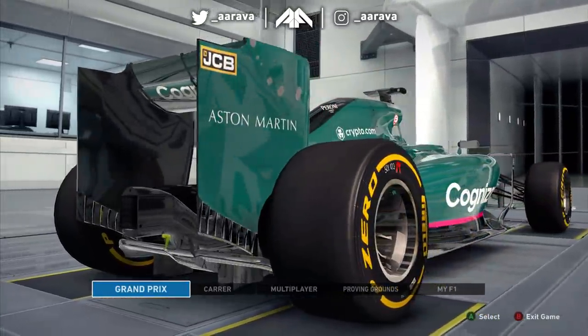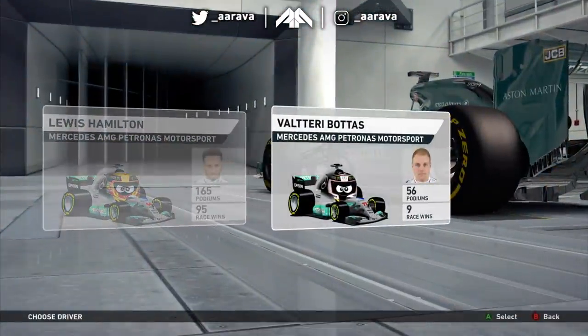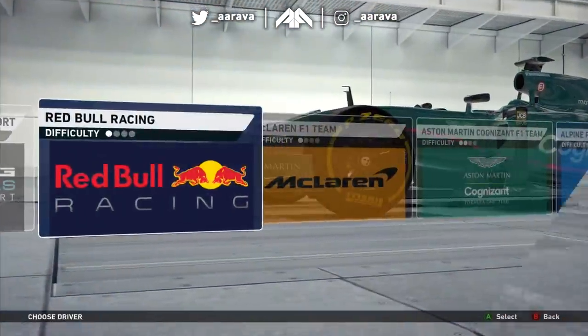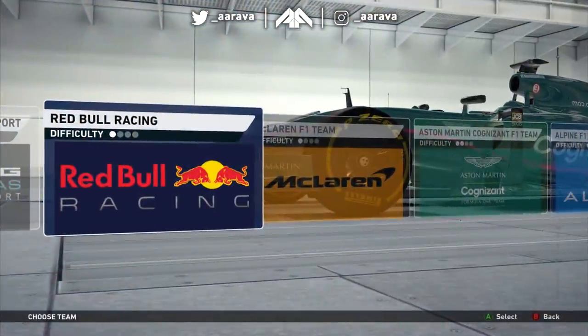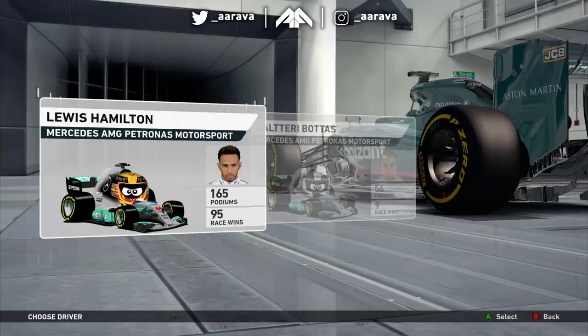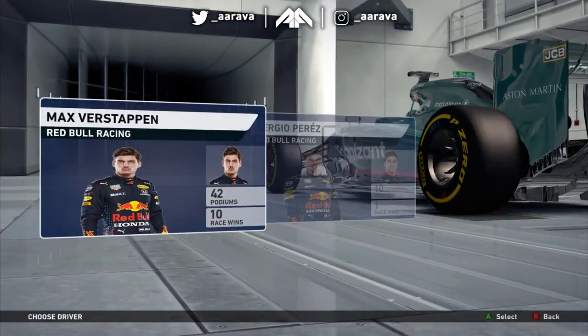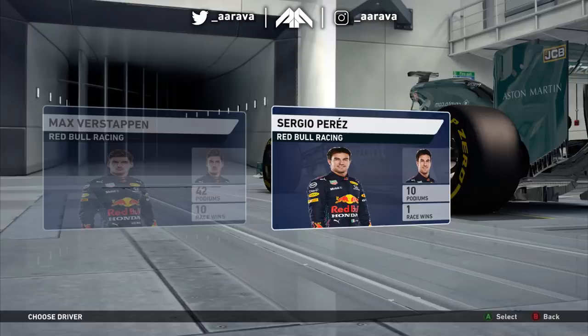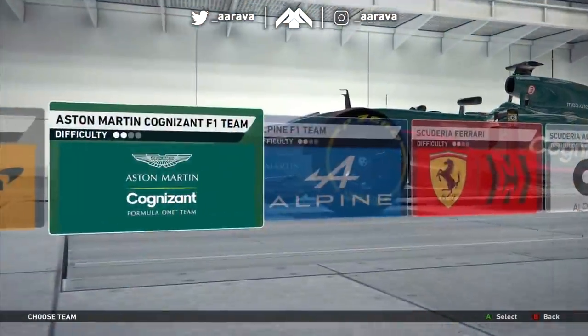Now before you say anything - yes, this can be F1 2021 on the 2014 game. Let's take you through the whole lineup. Mercedes AMG: we've got Hamilton and Valtteri Bottas. Obviously nothing new there. We've got all the drivers - Hamilton, Bottas, Max Verstappen. The Mercedes photo is a mini F1 cartoon while the Red Bull one is a normal photo, which is a bit odd. We've got all the actual stats. McLaren: we've got Ricciardo and Lando. Aston Martin: Sebastian Vettel and Lance Stroll.